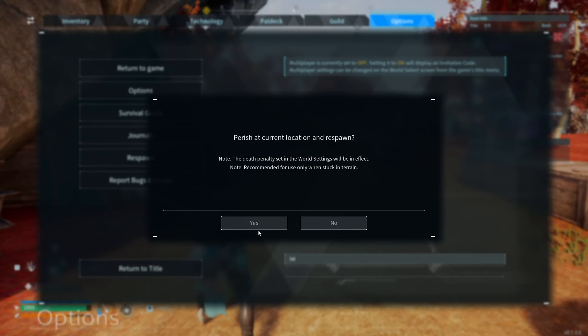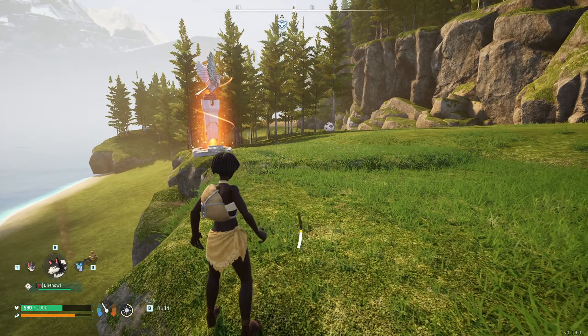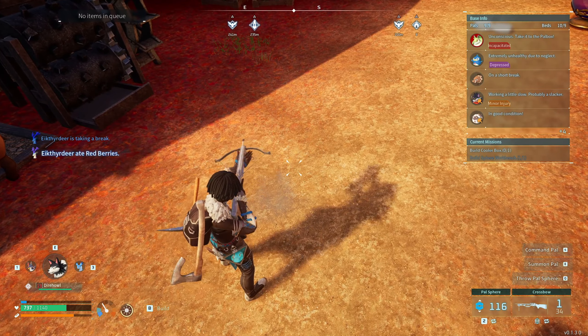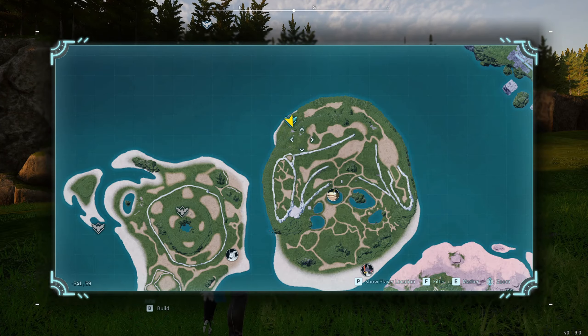Next, go to your base and press the respawn button. You'll want to respawn in the northern parts of the map. Unlock the closest fast travel point and travel back to your base for your loot. Then travel back to the location that you just unlocked and head to the center of the island.